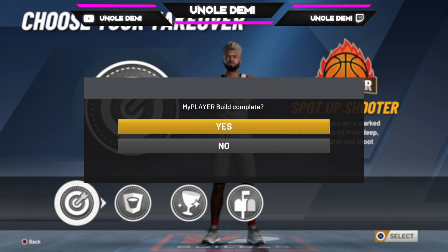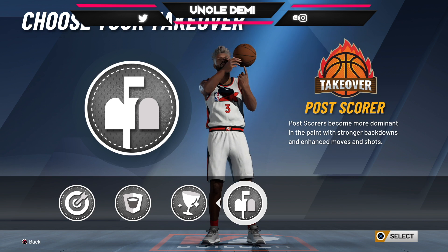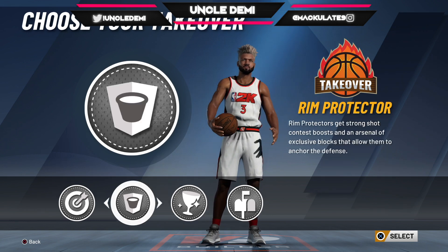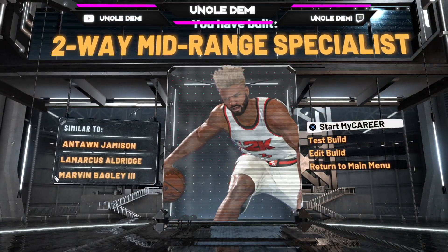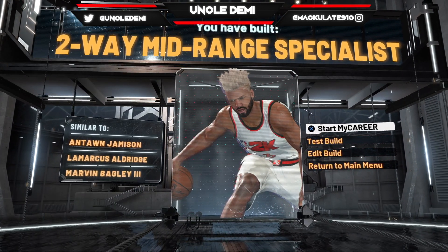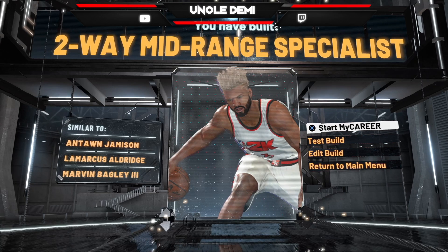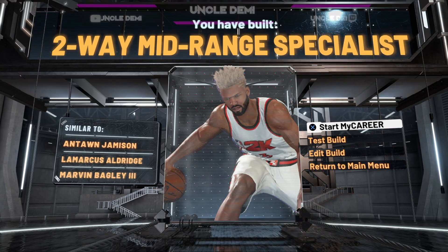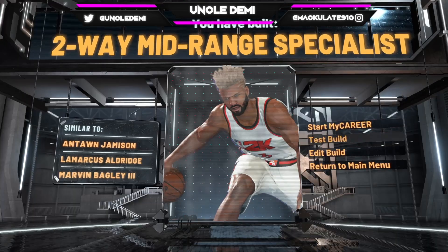The post up option would be great too — just imagine playing threes with this build and then switching to twos with a lockdown partner. But you've got to pick one and stick with it. The two-way mid-range specialist archetype comparisons all play decent defense and can shoot from mid-range really well, so for once I'm actually satisfied with all three. Let's go test the build out.